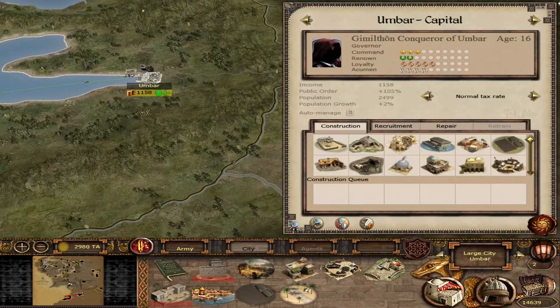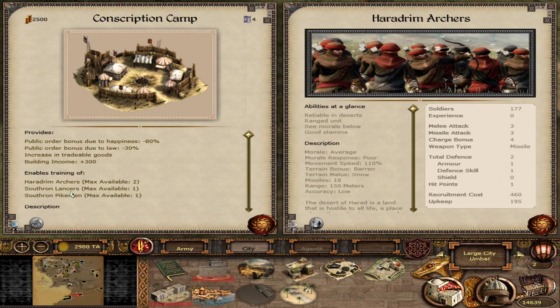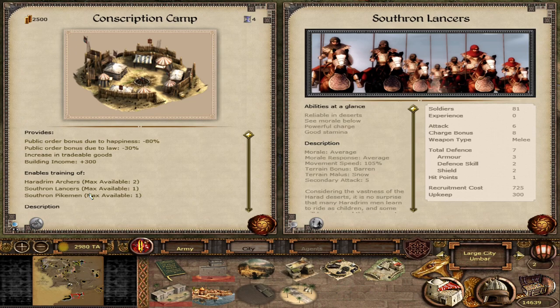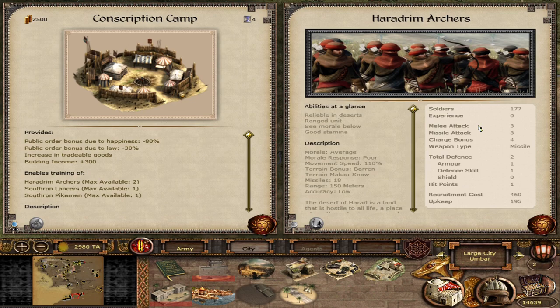Starting in the southlands, Umbar is the same as Harad in terms of units. At the tier one conscription camp — which gives a nice economic boost but has a serious law and happiness debuff — you get Haradrim Archers, Southron Lancers, and Southron Pikemen. A general trend you'll observe is that there is always a cavalry unit in some form in your conscription camp, and the units try to fill gaps in your roster. So you can get Southron Pikemen if you start in Harad, along with Haradrim Archers.